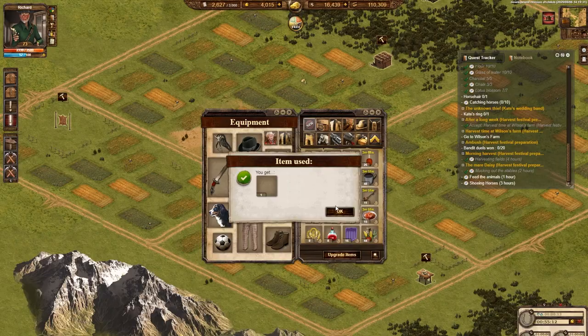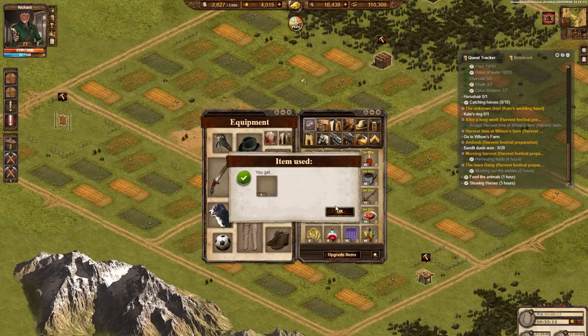The harvester cards achievement is earned by collecting all 5 event collection cards. And if you find all 100 rye ears, you will receive the bouquet of cereals achievement.